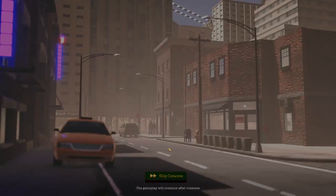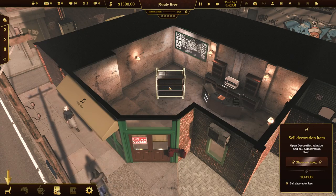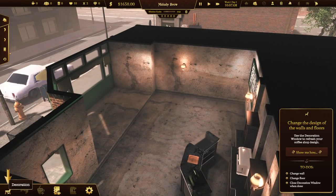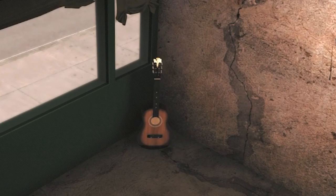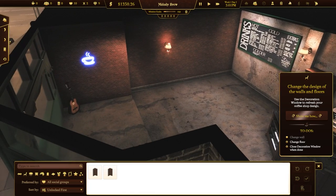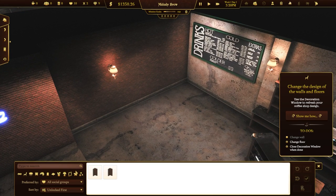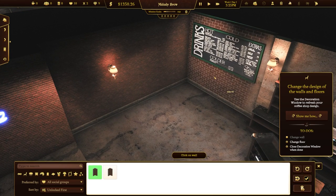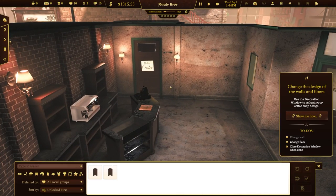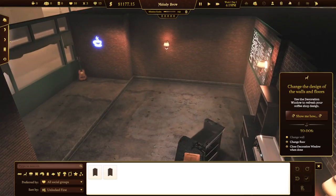Moving up in the world — we went from a bus to a building, let's go! Time to sell this cabinet. We gotta make the walls and the floors look pretty. Now it wouldn't be the Melody Brew without a guitar. Oh, brick — let's do it, very cool! The friendly wall is so much cheaper than the brick, so we'll put some more brick over here on this wall. It's starting to look more like a coffee shop!